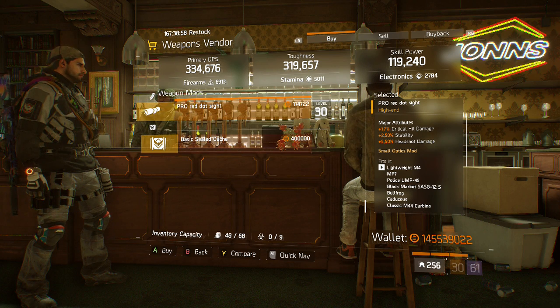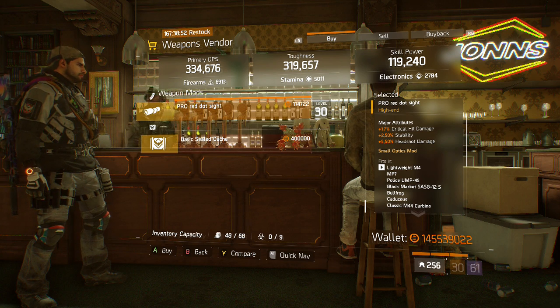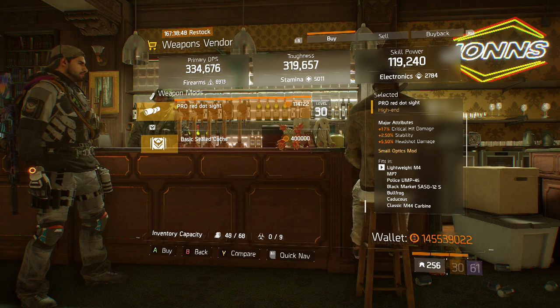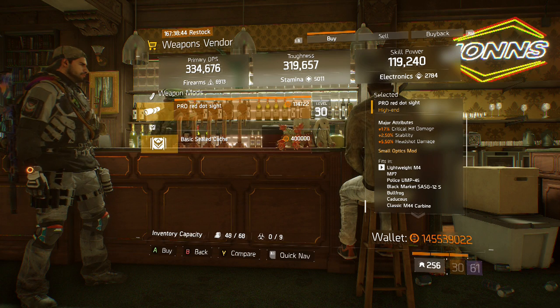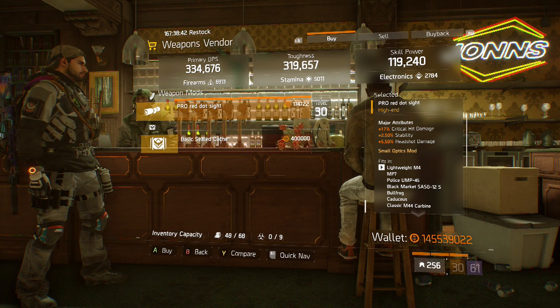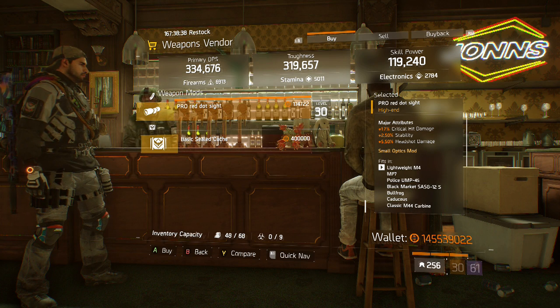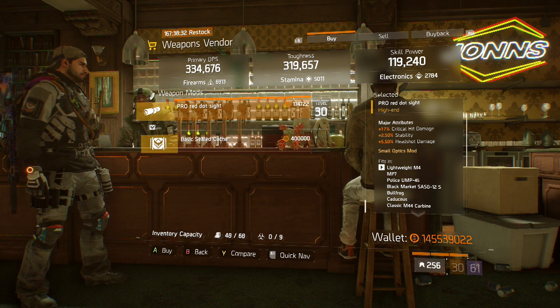You don't necessarily need to stack all critical hit chance on everything, which is why you'd use something like this sight that has critical hit damage as the main attribute. With critical hit chance, the max as the main attribute would be 7.5%, but you could also get 3–4% as a secondary stat. A perfect roll would have been critical hit damage, critical hit chance, and headshot damage, but either way it's a good scope for SMGs.